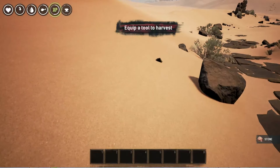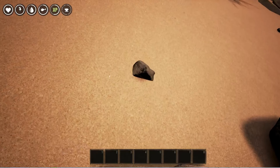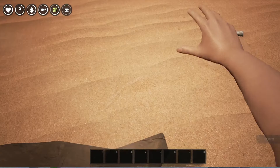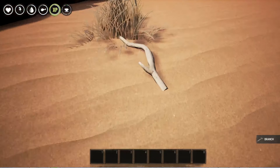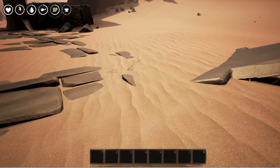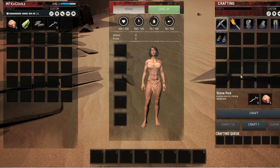Moving on to the branches — these are a little trickier to find out here in the desert road areas. You're going to be looking for small white branches; go up to these and pick them up until you have five. Or if you can manage to reach the forest tree area, you can find branches all over the place. Collect five of those and open up your crafting menu.